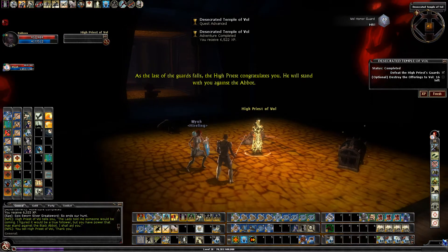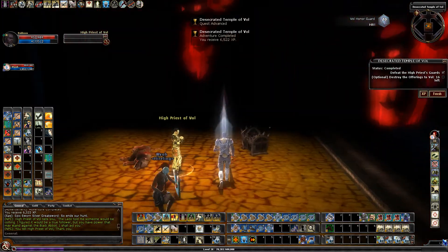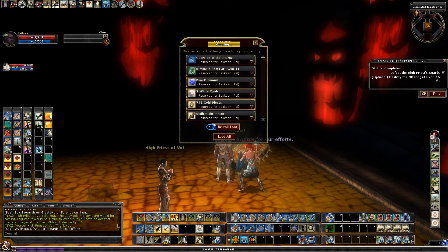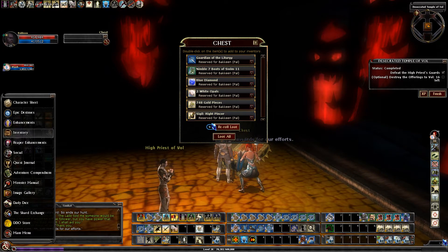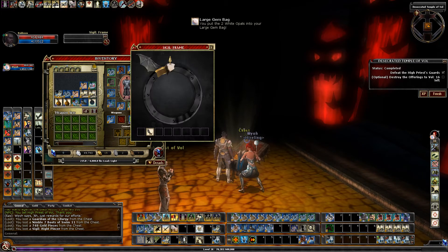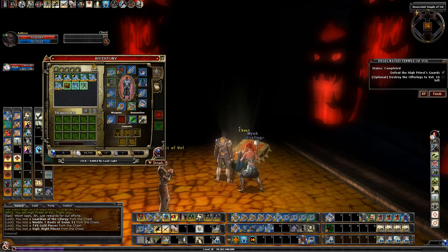The High Priest congratulates you — he will stand with you against the Abbot. So, a sigil. I have my sigil frame here — it's this black circle thing I got when I did the Orchard run. I'm going to open this up and drag it onto here, and it will find the right spot. We now have two of the eight pieces, and these eight pieces are needed to run the Litany of the Dead.